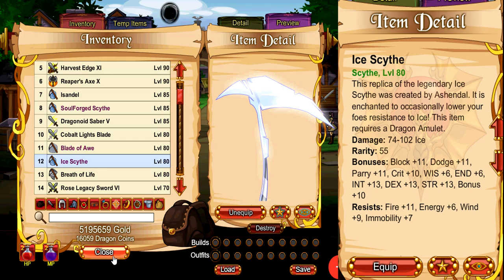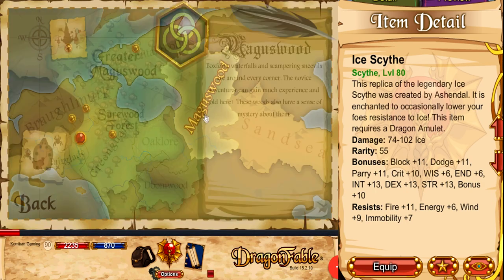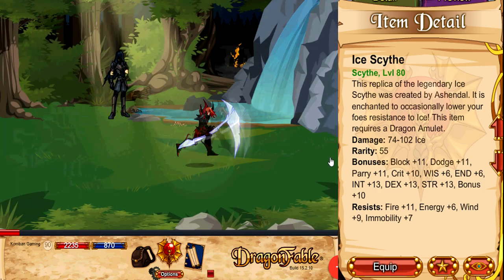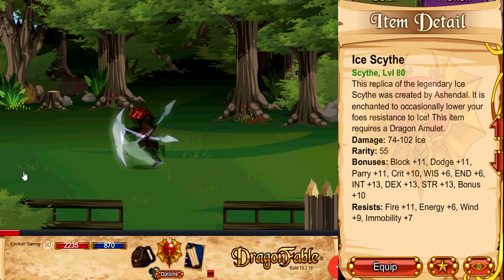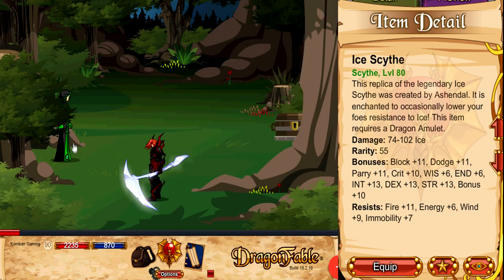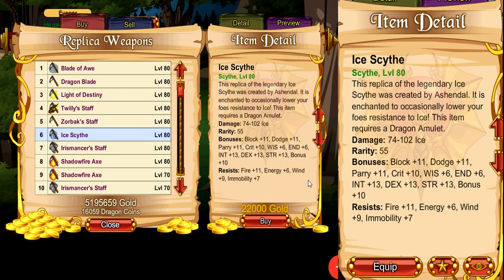In order to get this weapon, you can buy it for gold — it costs 12,000 gold. Go to travel map on Book 3, Kingdom of Greenguard, Maguswood, go to Sherwood Forest, then go right, right, right again, up, up, left, up, left again, up again, and talk to iGore. Click on shops, click on replica items, click on DA items, and there you can buy the Ice Scythe for 22,000 gold.